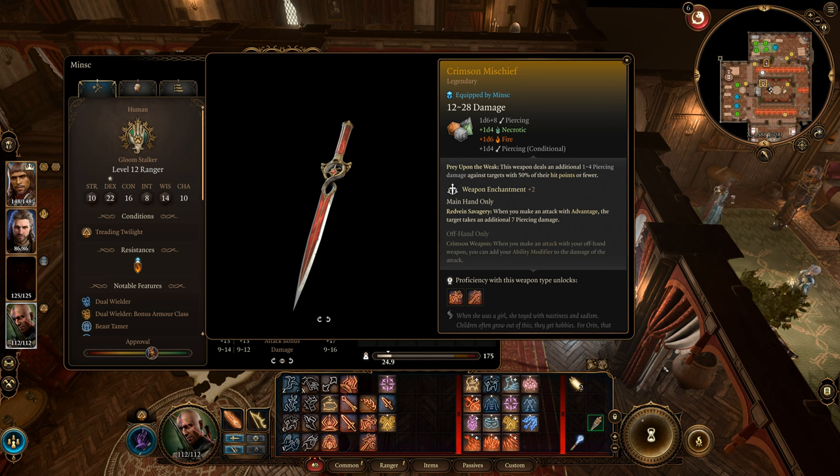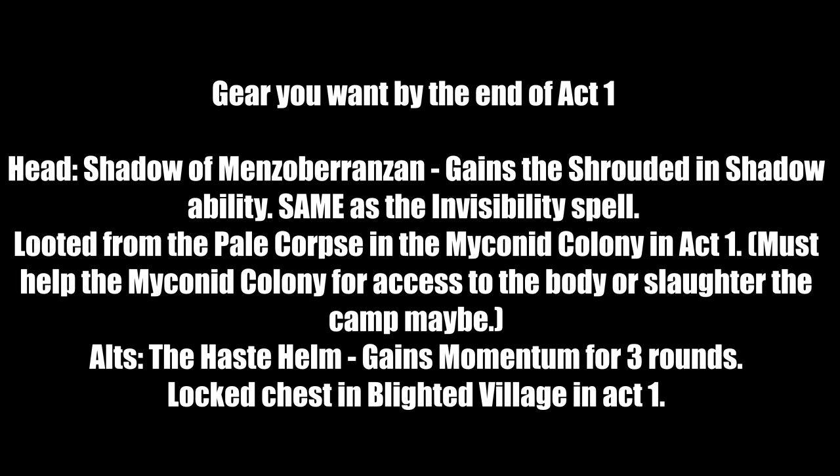Now for gear — split into Act 1 gear and end-game gear. For head slot by end of Act 1: Shadow-Mesorbrasian grants the Shrouded in Shadow ability, same as the invisibility spell. Attack a foe, kill them, pop this to go invisible, position yourself, then attack next round. Loot it from the Pale Corpse in the Myconid Colony in Act 1 — you must help the colony for access. A good alternative is the Haste Helm, which grants momentum for three rounds. Found in the locked chest in the Blighted Village in Act 1.